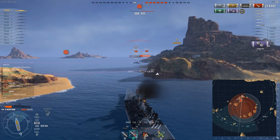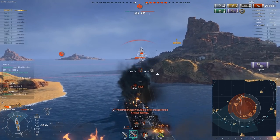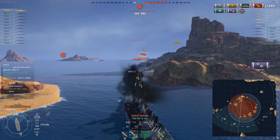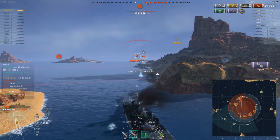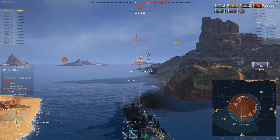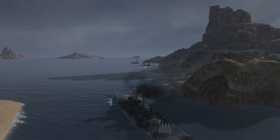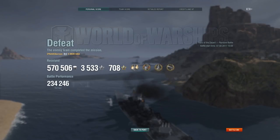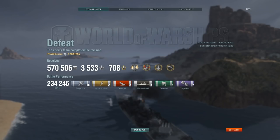I select secondaries, hopefully they'll be able to take the Kutuzov out, and I think the next target is going to be the Yamato. I'll shoot the Yamato instead and hope my secondaries take care of the Kutuzov — but that was a mistake, because the game ends right now. Once I did damage on the Yamato, if I had shot the Kutuzov the game would have lasted another 20 seconds. We probably still wouldn't have won, but I might have got one more salvo. That's just something I know in hindsight.